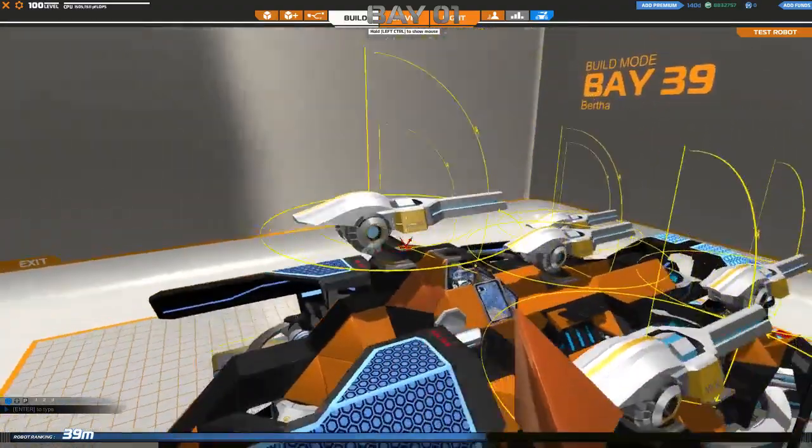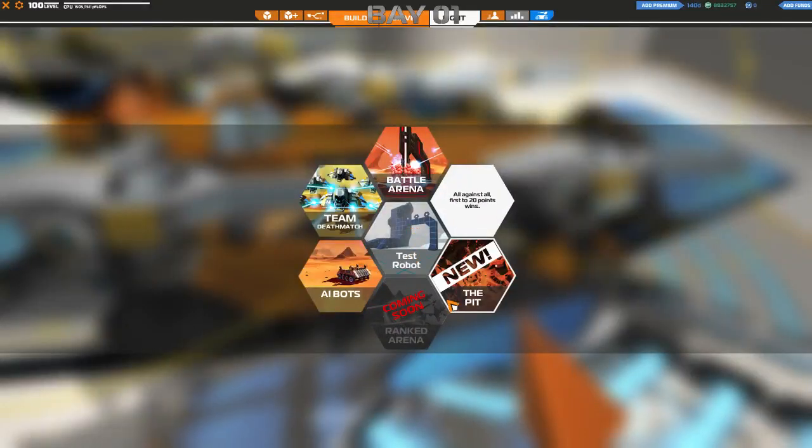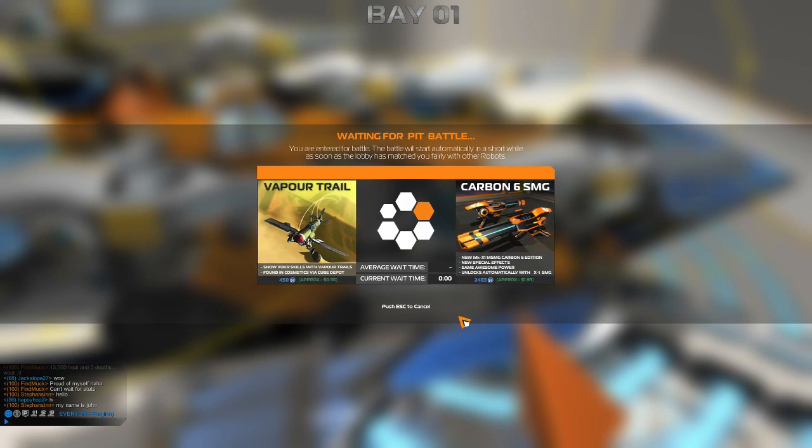They've fixed some bugs when targeting robots at very close range — I have definitely encountered that one, it's been very, very frustrating. Basically point blank shooting someone at close range and your weapons just aren't tracking them. They've also fixed the bug showing wrong requirements for the pit, which does definitely affect design challenges, and fixed the bug showing hollow flags in aim mode.